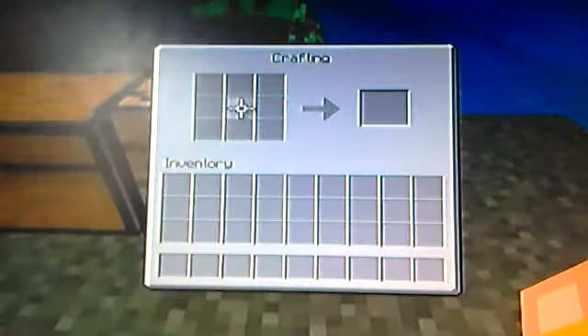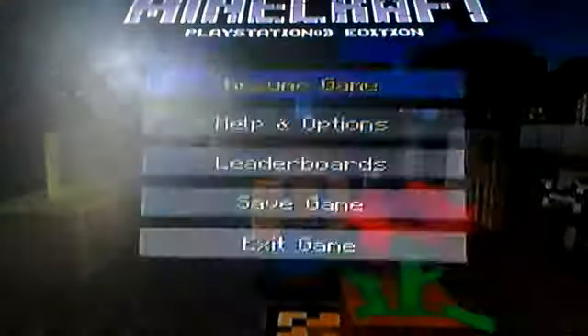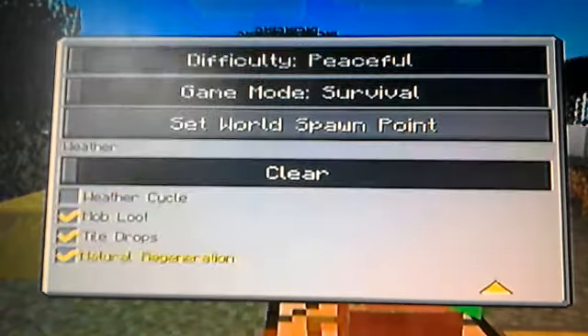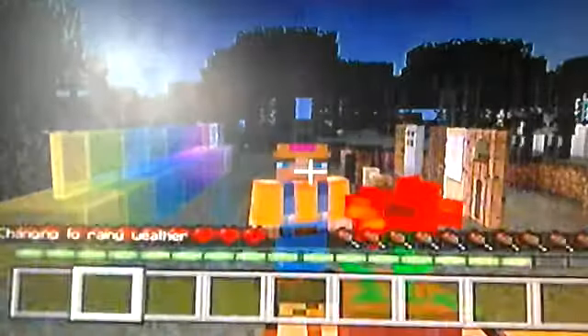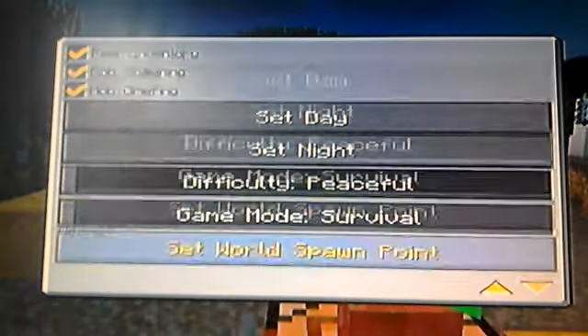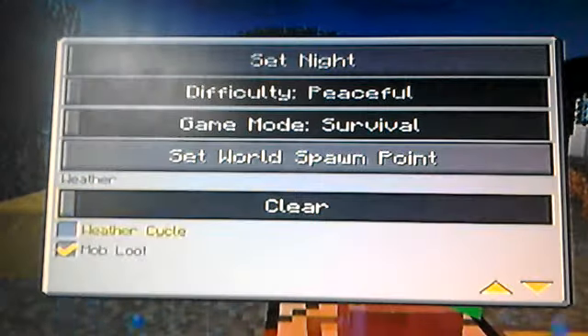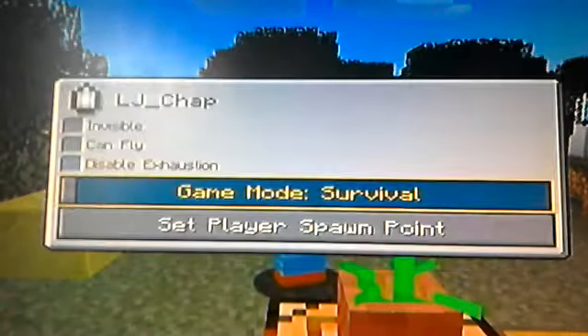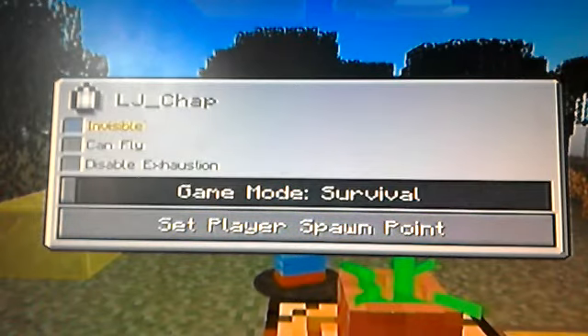Also, you know how there's the option for PC crafting? If we go in here, we have a whole load of new options. We can change it to the weather, which is awesome. We can change it to night, change it to day. There's a no weather option, and we've got a game mode changer — we can change the game mode while we're in the game.